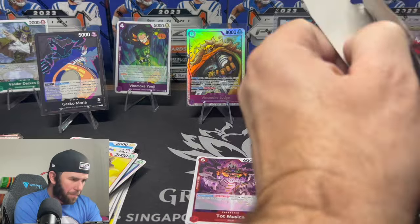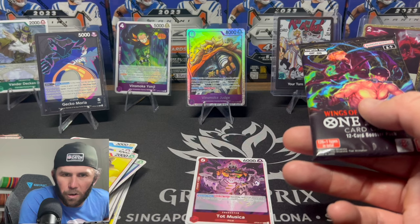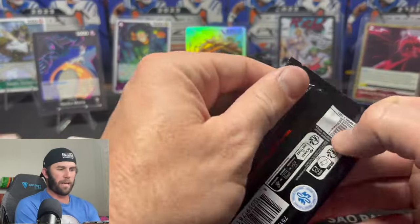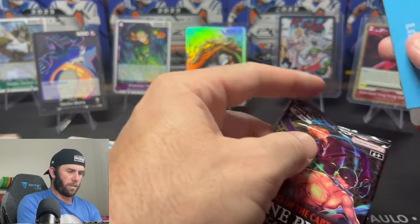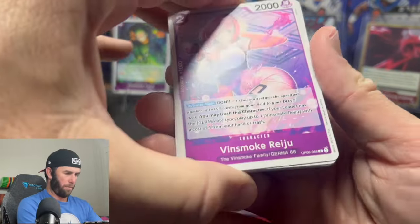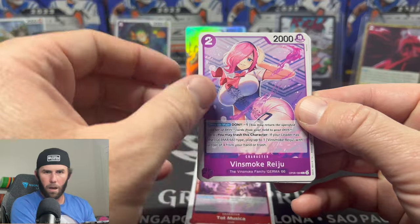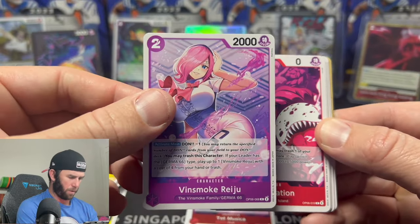We also have Vander Decken Nine — I know my Roman numerals and that is nine. That is a sick card. He's not a leader but it is a secret rare. I kind of forgot I had this sheet over here to show me what I'm looking for. We haven't found anything we're technically looking for as of right now, but we do have some sick cards and I'm going to continue to slice and dice these because whoever makes these cards does not mess around — these things are super packed.